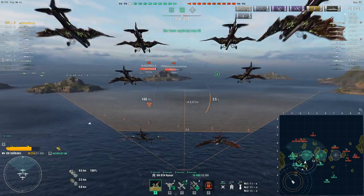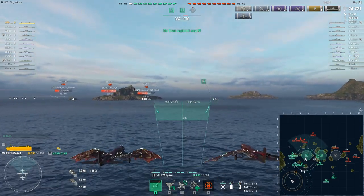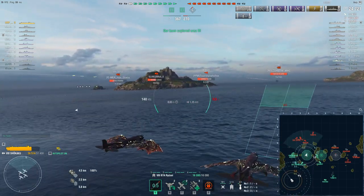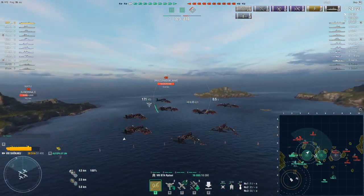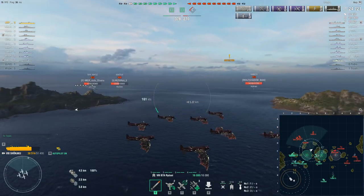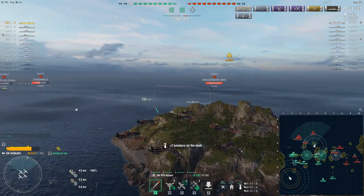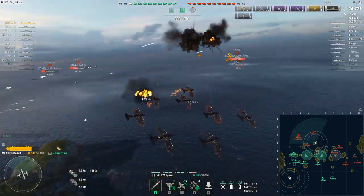Now we're going to go over here and see if I can strike that Yamato. Look at Soyuz — she's pretty low, I might want to go try and kill her. I was considering pre-dropping a second wave and trying to strike the Soyuz, but I'm actually going to hold the wave and strike the Yamato instead, because I think my team should be able to kill the Soyuz.